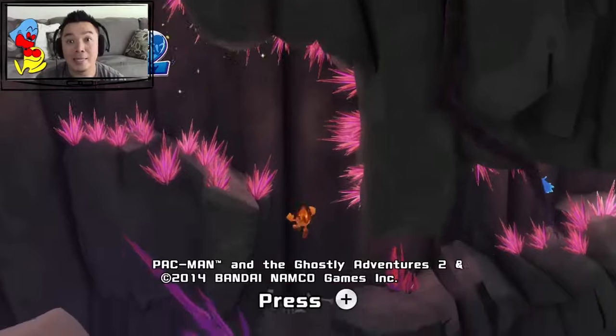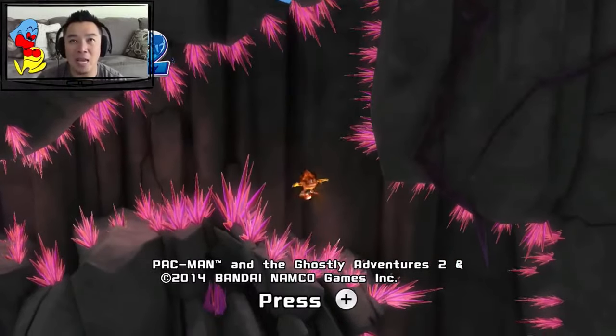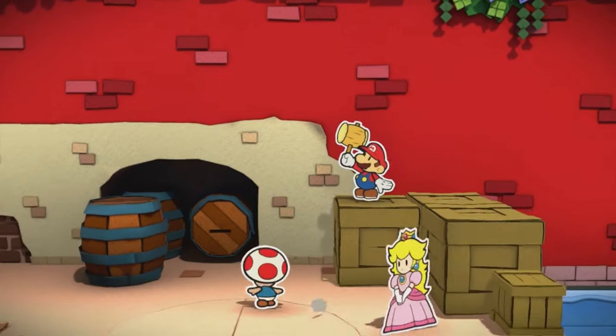Pac-Man and the Ghostly Adventures — I don't like this one as much as Pac-Man World 1 and 2, but it's still a lot of fun. It's a 3D open world Pac-Man game. Pac-Man and the Ghostly Adventures 2, on the other hand, is superior to the Pac-Man World games and Ghostly Adventures 1 in my opinion — there are new worlds, new ways to explore, and it's just a super fun 3D open-esque world for a Pac-Man game. Paper Mario Color Splash — a lot of people dumped on this game. I didn't mind it, I thought it was kind of cool, but it's not the best Paper Mario game. I thought it got kind of a bad rap.